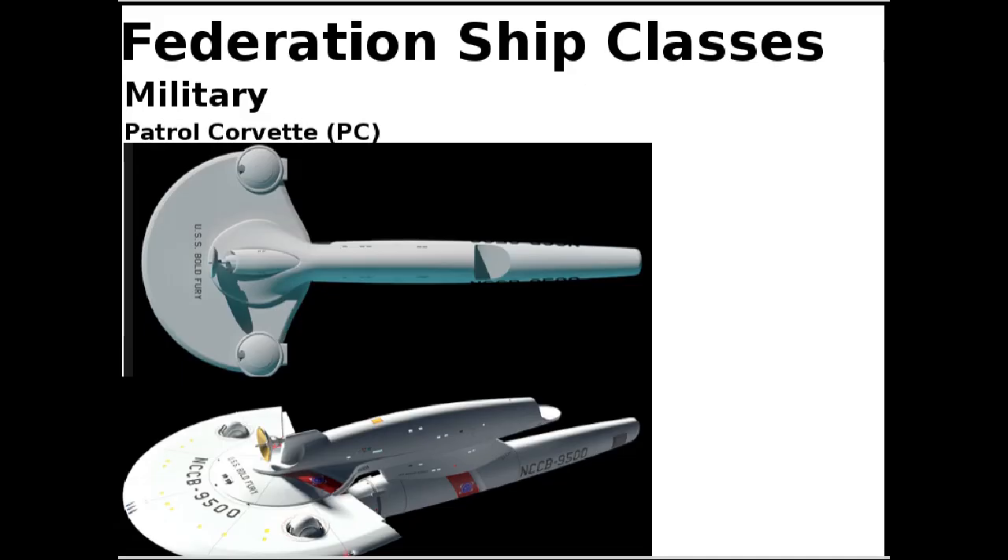And then we have military vessels, or Starfleet vessels. The PC, or Patrol Corvette, is the smallest vessel Starfleet would have. It's used for piracy or policing patrols, often seen at colony worlds, bases, and major trading routes. Armaments typically about one photon and a couple of phasers.